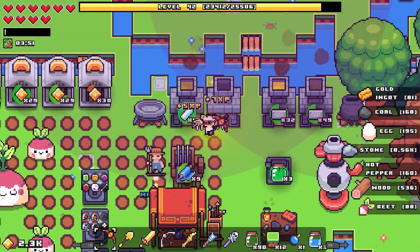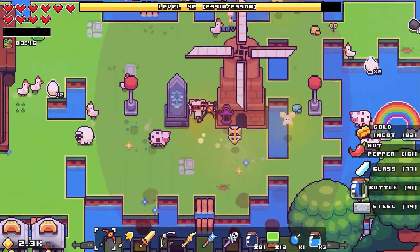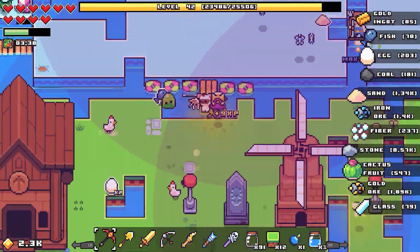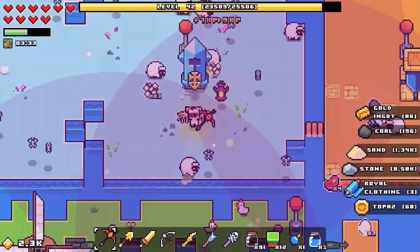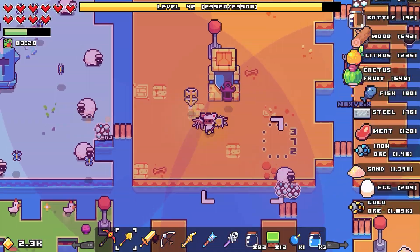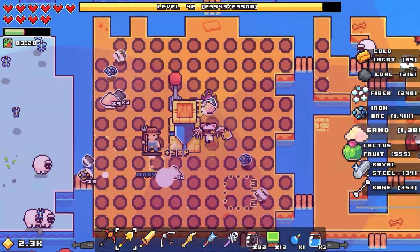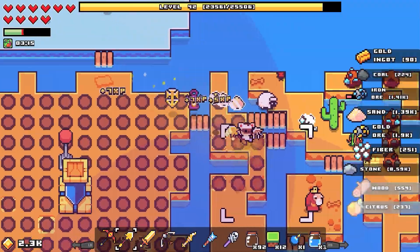I'm just crafting up a storm, basically trying to craft some of the higher-end resources. That will hopefully get us our economy maxed out pretty soon, as well as opening up with higher-end items. The main thing with the economy I want to do is buy up the rest of the islands so we can get the rest of the shrines.